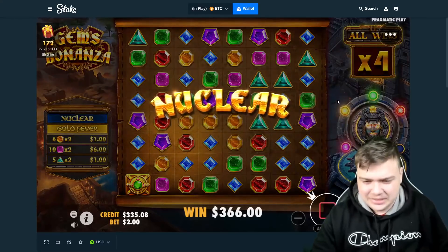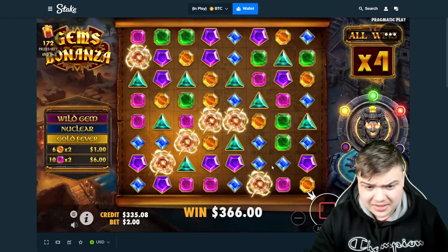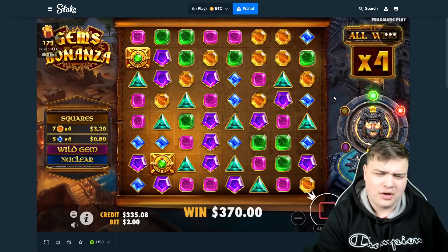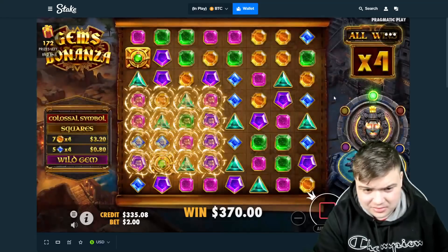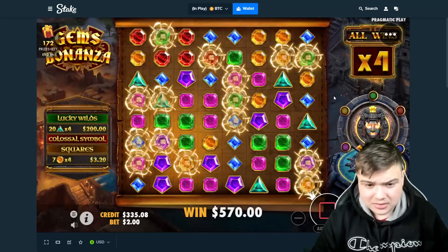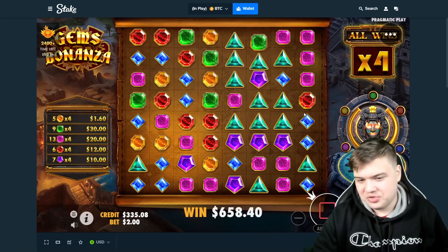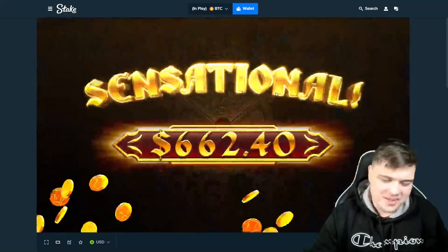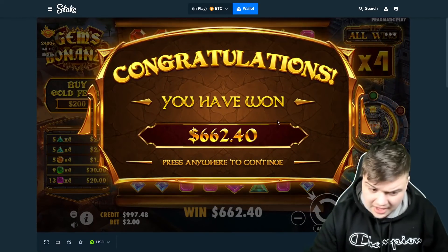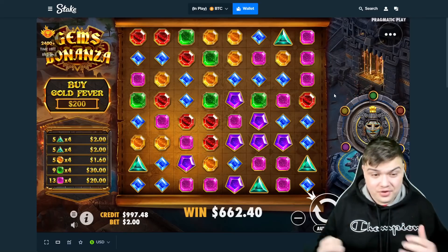Nice, come on get us into stage 3. Blues I guess — doesn't matter, we're chilling already. Colossal, $200 as well! Nice, keep tumbling. Okay, we'll take anything we can get. That's a 300. Quick maths — not that quick — but anyway we end this video with $1000, up from $300, just a great Gems Bonanza session.